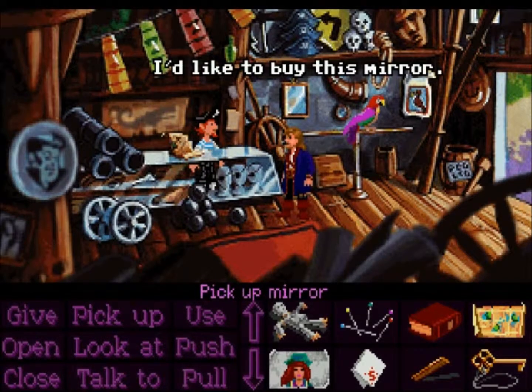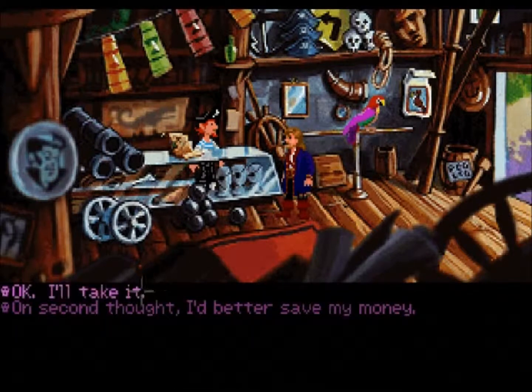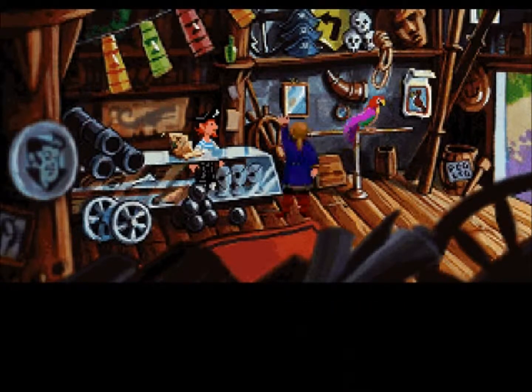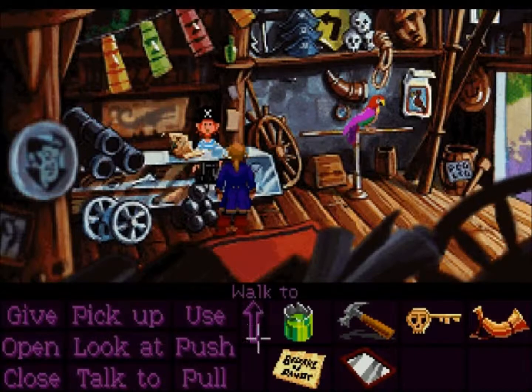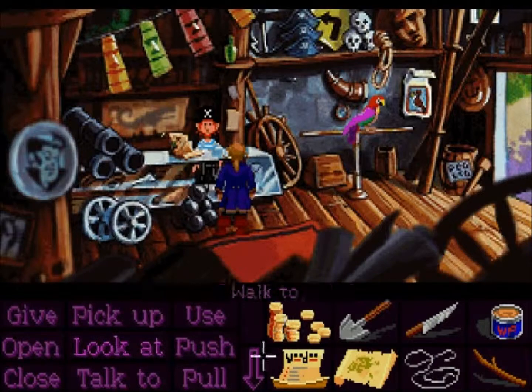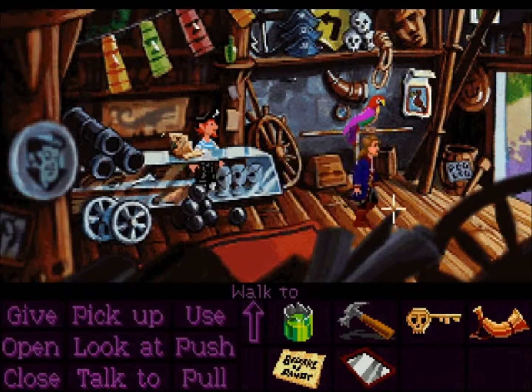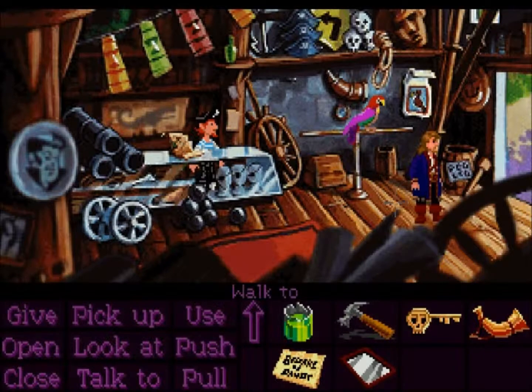I'd like to buy this mirror. That'll be fifteen pieces of eight. I'll take it. So now we got the horn and we got the mirror, and we still got three hundred and sixty-one pieces of eight. There's nothing else that comes to mind that we need. That's pretty much all that we need from here.